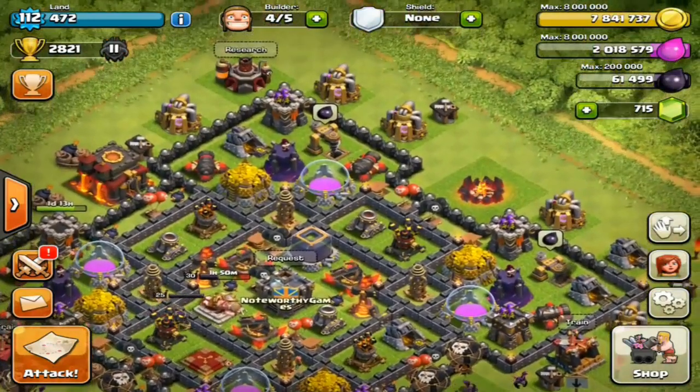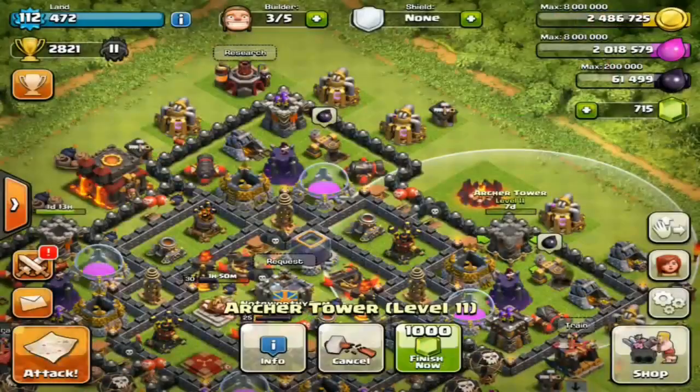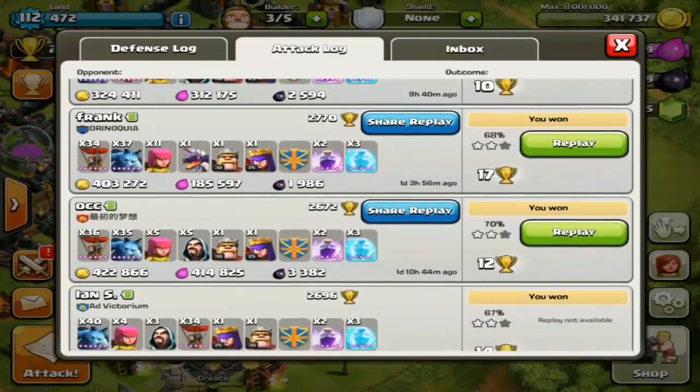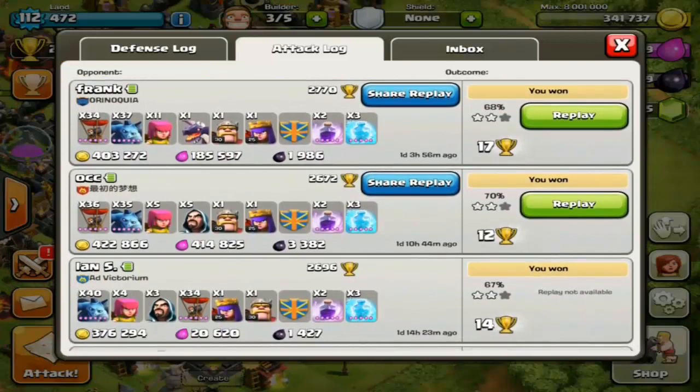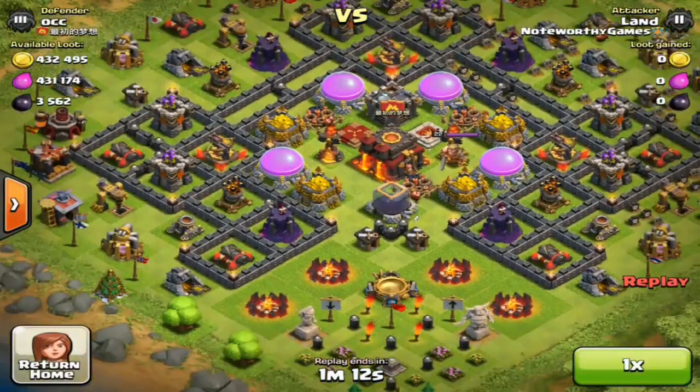We got a nice four hundred seventy-seven thousand gold, plus that ninety thousand loot bonus — almost fills our storages. This strategy is crazy. Even messing up a rage spell, I still got a really nice raid. That's our first battle — let's get this archer tower to max. And here's another battle I want to show you guys: mega loot — four hundred twenty-two thousand gold.